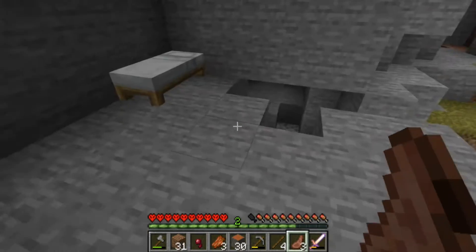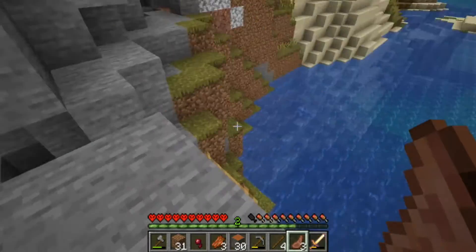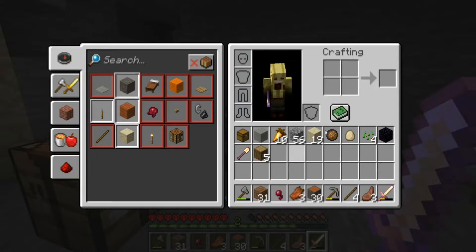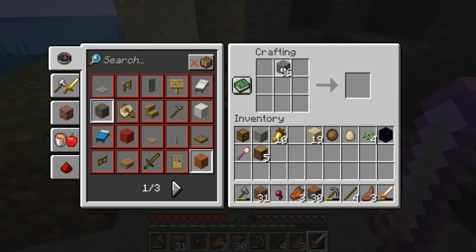For today's episode I wrote down some goals. Goal number one is going to be getting some food — we will not be killing dolphins today, don't worry. I'm going to build a sword because this gold one's probably going to break on me pretty soon.